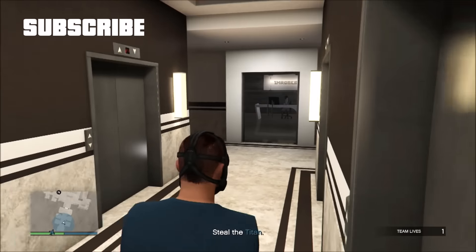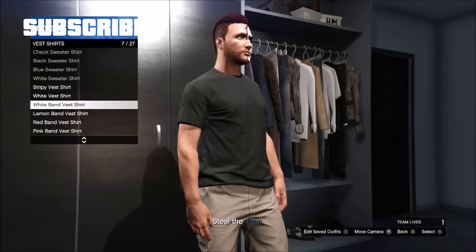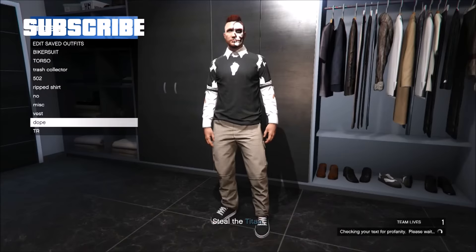When you load online you should have invisible arms. Quickly run into your wardrobe, go to tops, vest shirt, and pick any band vest shirt. Save the outfit, pull up your phone, and quit the mission.